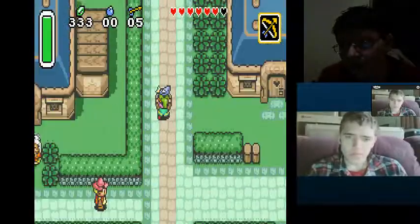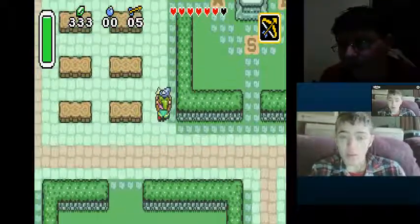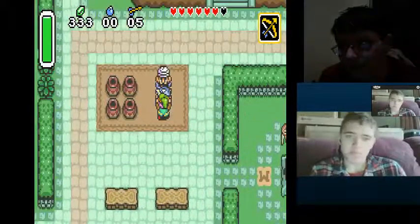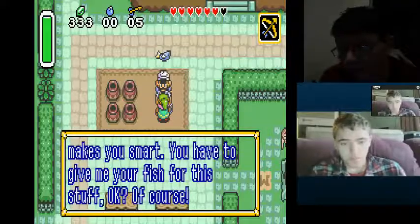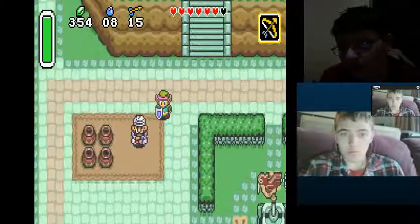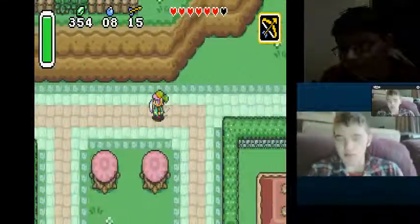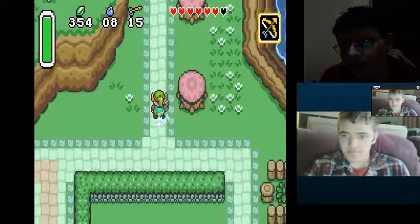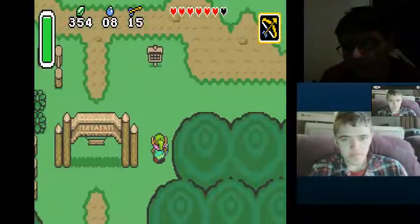Right now I'm just doing a little side quest, bringing a fish to a man. 'They say that eating fish makes you smart. You have to give me your fish.' Of course. He just gives you a lot of stuff - he gave me eight bombs and arrows. That's why I didn't bother getting the bombs before. It's kind of just a time-waster to get the bombs, cause I'd have to re-enter that place.